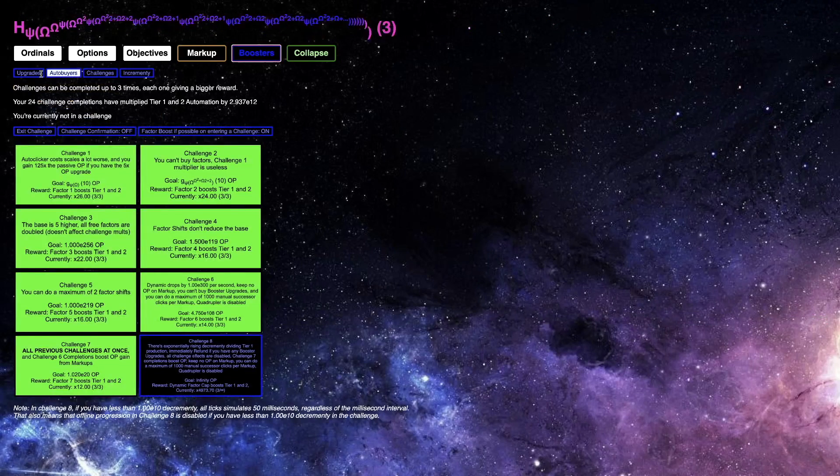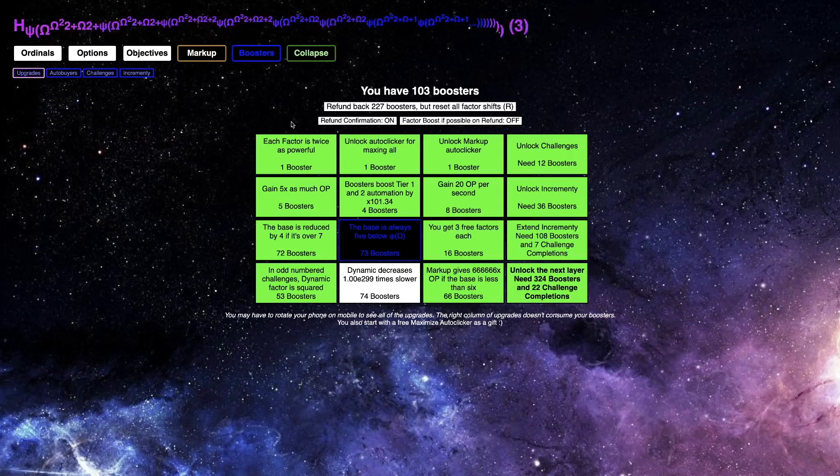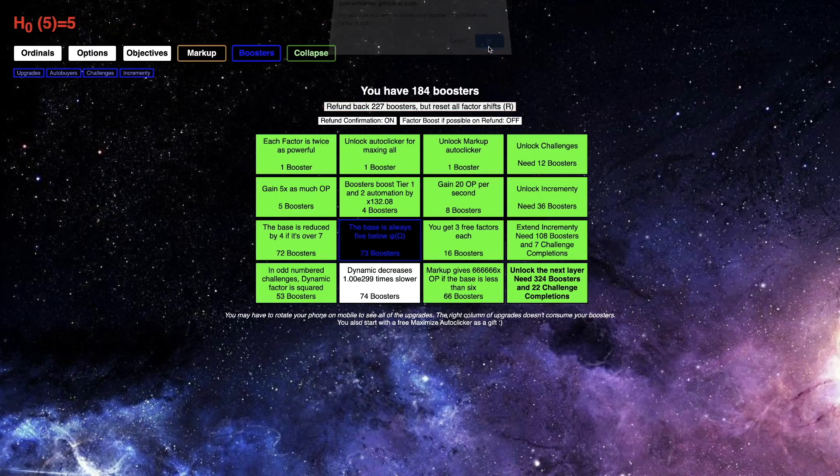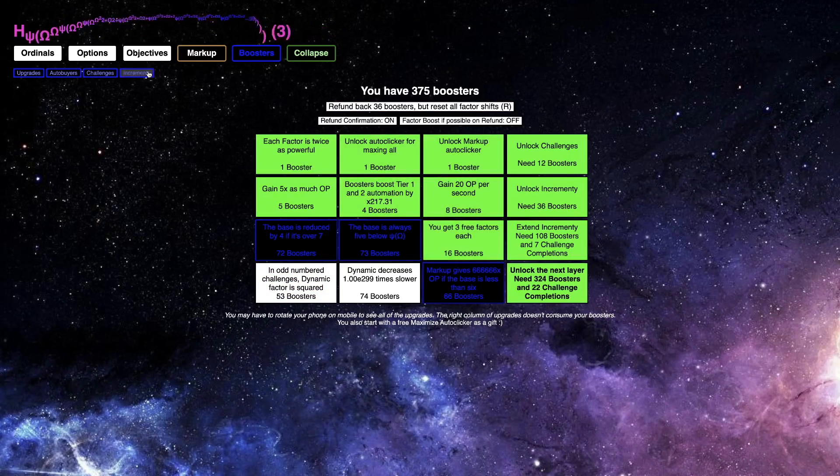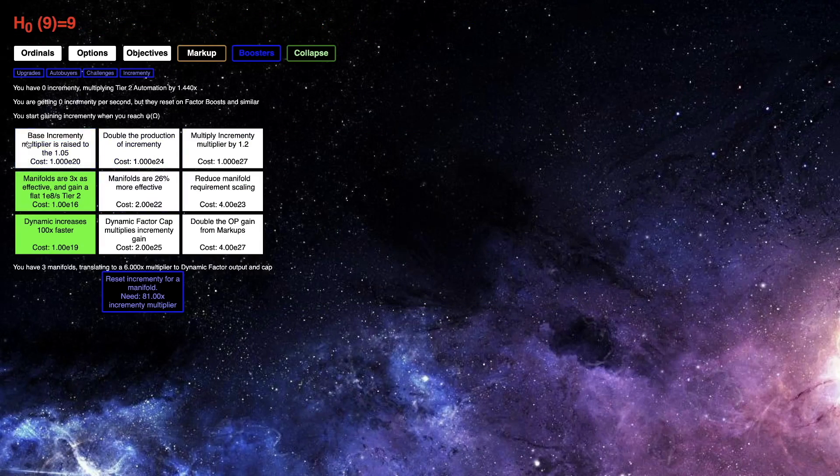Get challenge three and five going — so there's challenge three. I should be able to get — actually I cannot get all three completions in one go, but there that is. First completion, second completion, and third completion. So all the challenges are done, which means now I should be able to just reach the Bachman-Howard Ordinal. Maybe I could reset my build just to make it a little quicker, and try to grab as many incremental upgrades as I can — the E20 and the E22 — just to try to speed things up slightly.